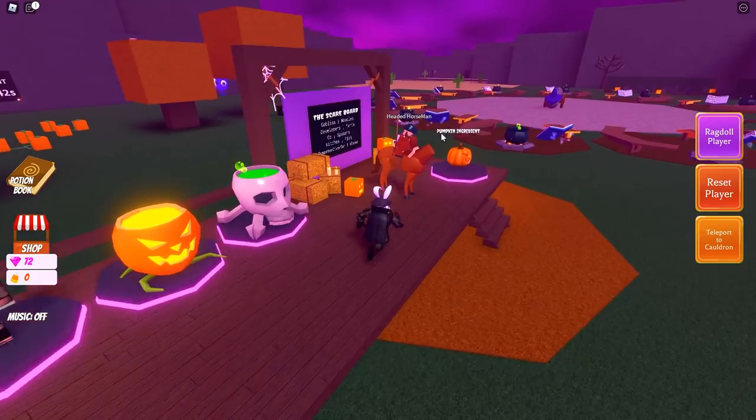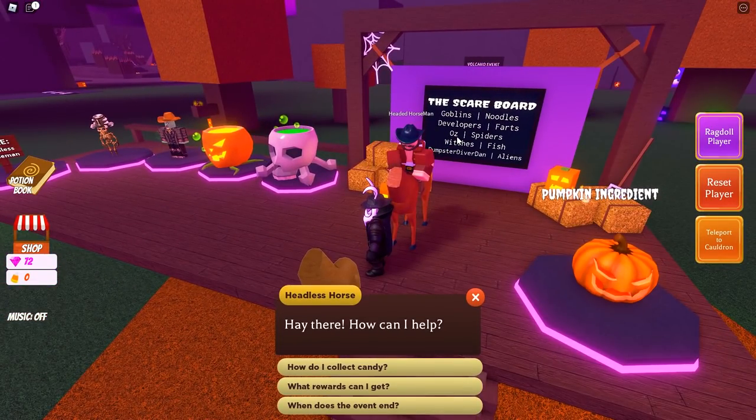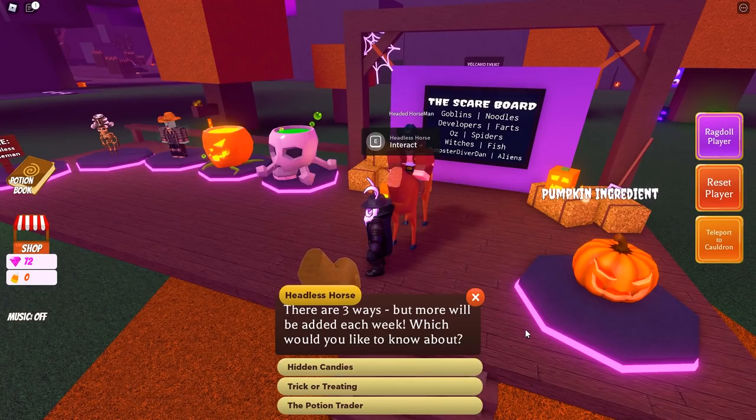In order to purchase a lot of these things, we need to get candy corn. Let's head over and talk to the Headed Horseman and see what he's got to say. He says: 'Hey there, how can I help you?' We're going to ask him how to collect candy. He says there are three ways, but more will be added each week.